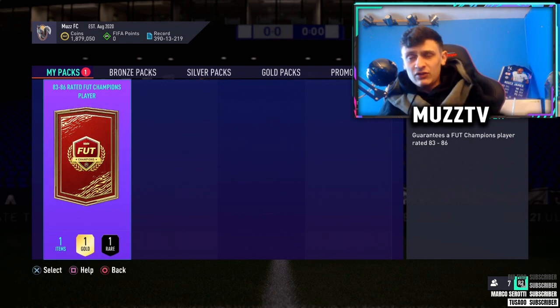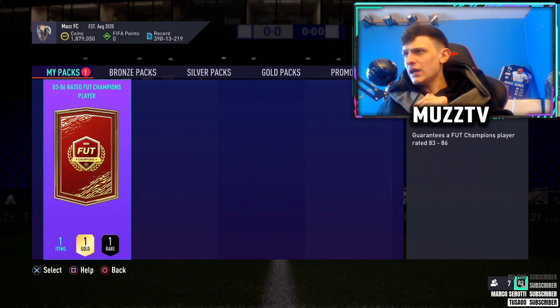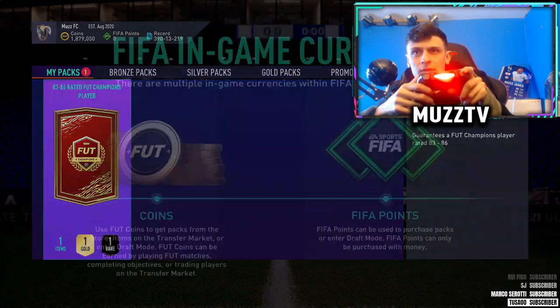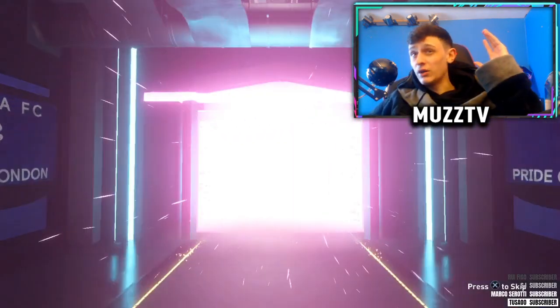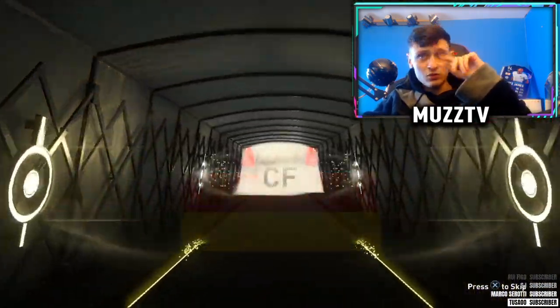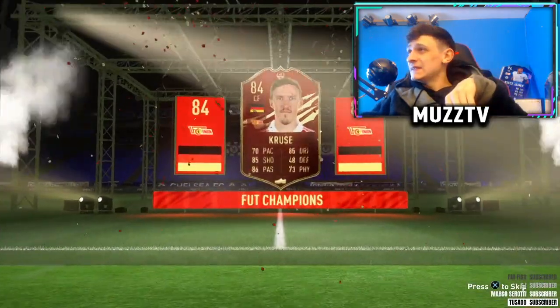Anyway, an 83-86 — if you guys could drop a like, let's go for 75 likes. So if you don't usually drop a like, just do it. 83-86 nose pack. Definitely don't want to spend FIFA points. Here we go. Rashford's in my head, I can't think of any others. It is a walkout — I suppose that's 84 at least. German centre forward, it's going to be Kroos. Good start.